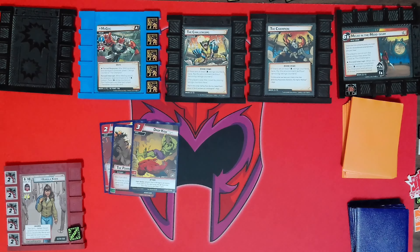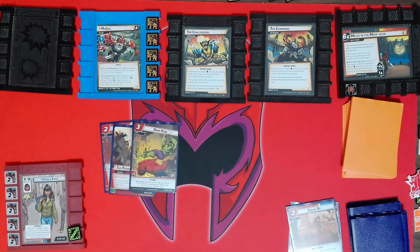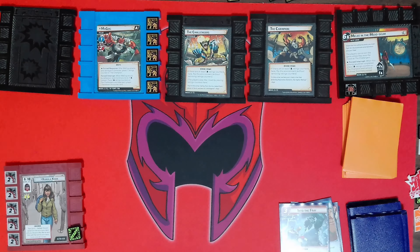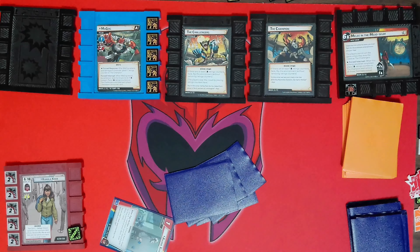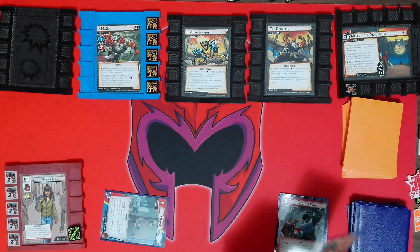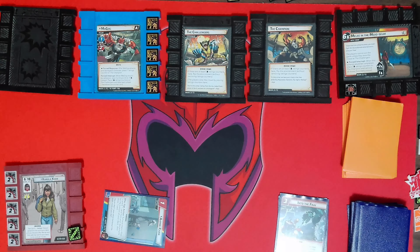I'm going to mulligan three cards because I'm hoping to get Embiggen or something. I did not get Embiggen, but I did get a Wail of the Room, which is good, and a Mirror, which is good as well. I'm going to grab a Mirror, use it, and put Sneak By on the bottom of the deck. Then we're going to do Teen Spirit. I get the Shrink. We're going to play Dropkick using three Strength, so that does four damage and will stun him.